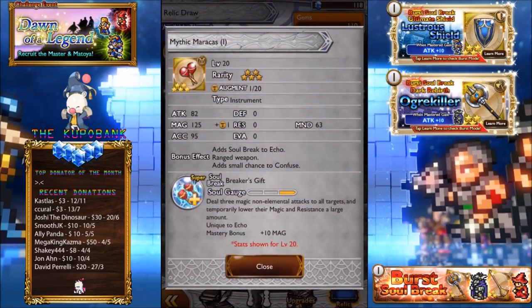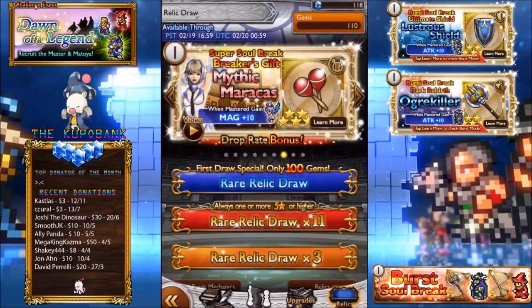Maracas — 82 attack, Magic 125, Mind 63. The thing is with Echo, she is kind of a hybrid. She does black magic, a little bit of white magic, and she's a dancer as well, so Maracas may suit her. Adds a small chance to confuse. Deal 3 magic non-elemental attacks to all targets, temporarily lower their magic and resistance a large amount. Pretty unique debuff which you may be able to utilize, especially in a magic party, because resistance down is super, super good. So it just adds another debuff to the list. I really do like that one.